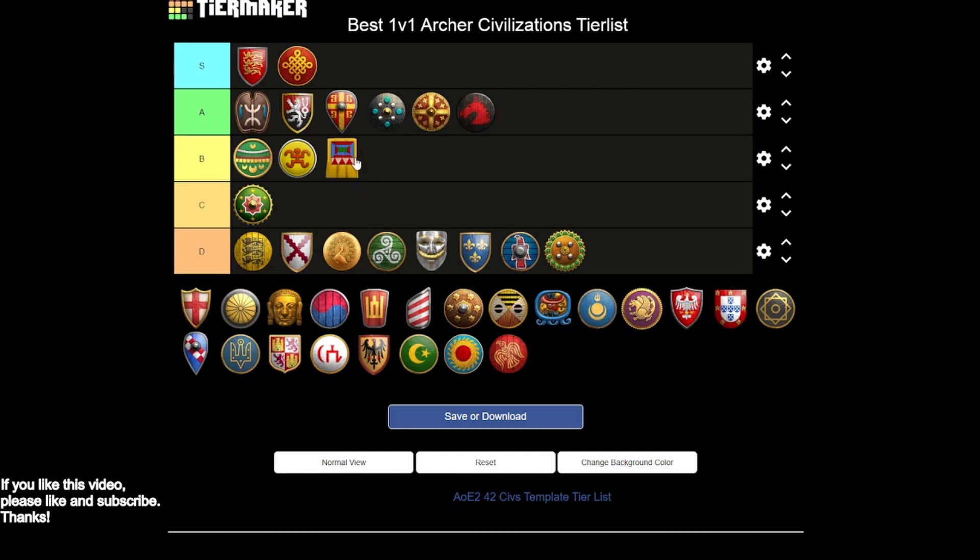Incas have some really interesting options — fully upgraded arbalests, slingers as an anti-infantry unit, and fully upgraded skirmishers with minimum range removed. However, you don't have a great eco bonus propelling you toward any of those options. Compared to Byzantines, which I'd put at a higher tier, the cheaper Imperial Age and cheaper skirmishers are better advantages. Incas go into B tier, though you do have a stronger opening since houses take double the population space, which helps out a decent bit.